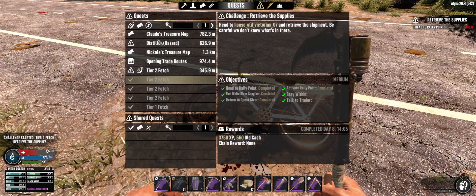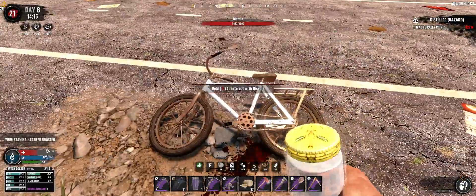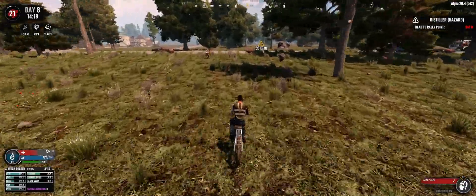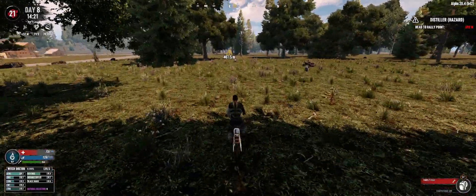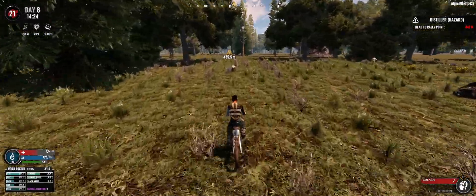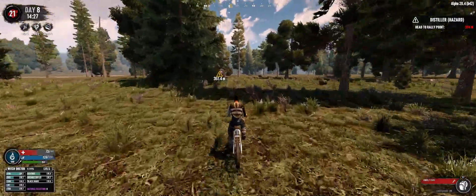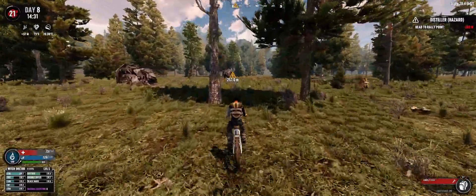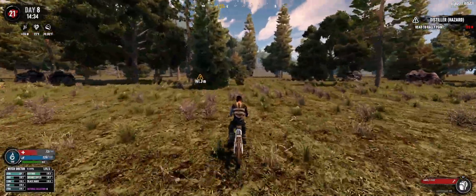Now we can go and do the distiller quests. Let's drink some coffee, get our stamina up. I'll have to check where we're at in terms of reaching the farmer objective. I'm really close - another seven. For POI quests, the short range ones like the shotgun ones are really nice to have. Even if it's a pipe shotgun, I'm fine with that.